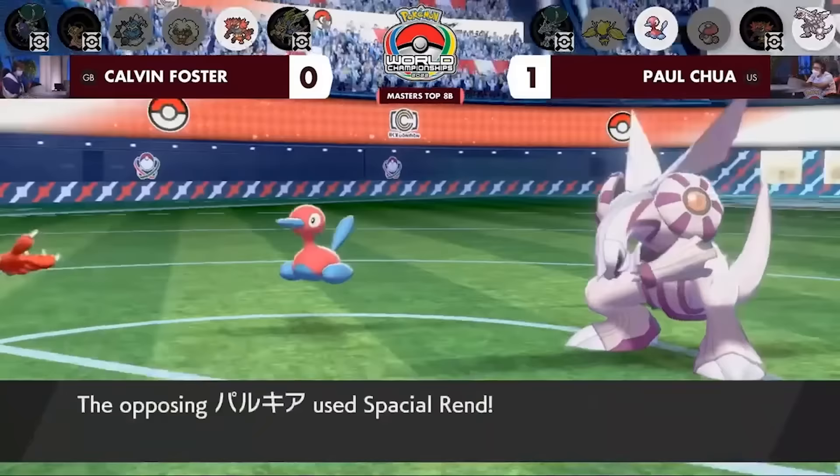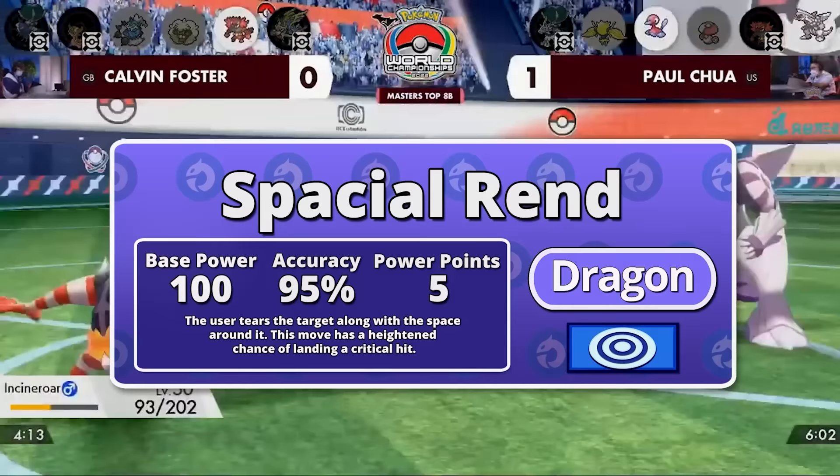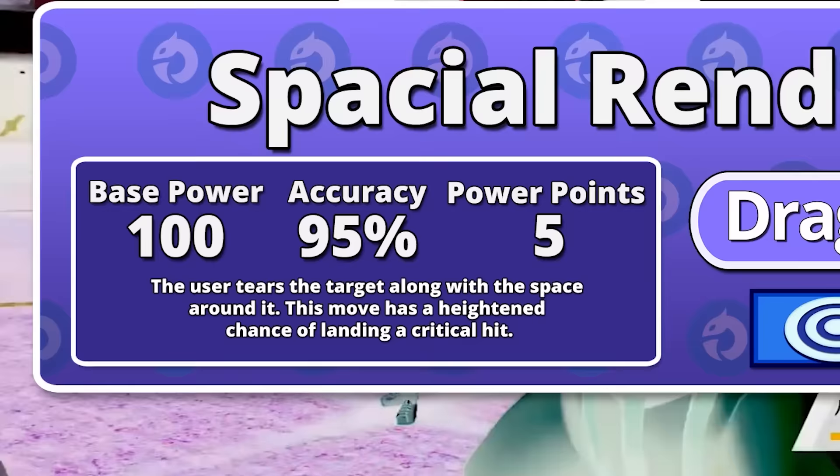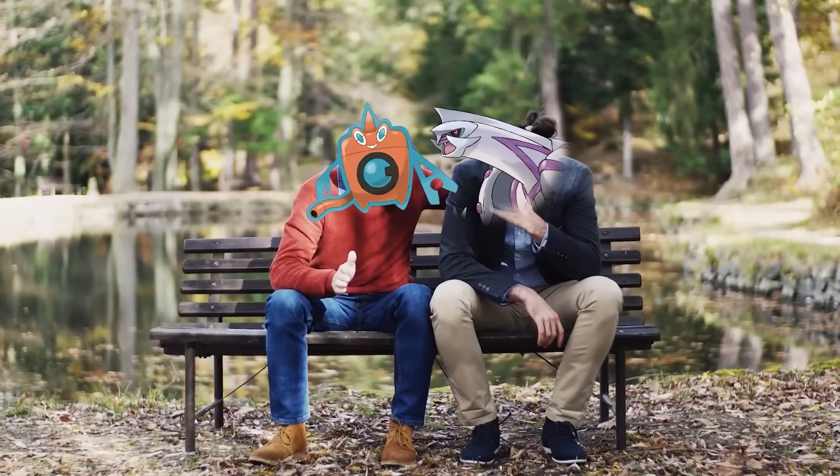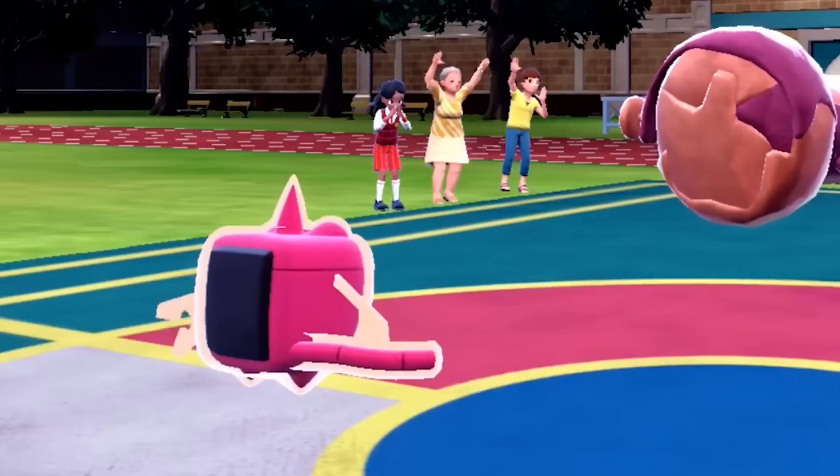Palkia's signature move, Spatial Rend, is a mostly upgraded version of Dragon Pulse, and though it's weaker than Draco Meteor, it doesn't have the same drawbacks — plus, it crits more often. From a movepool perspective, Palkia's biggest weakness is that, just like Rotom, it doesn't have a reliable Water type attack. Hydro Pump is really all you're given, and with only 80% accuracy, you should never bet on it in a pinch.